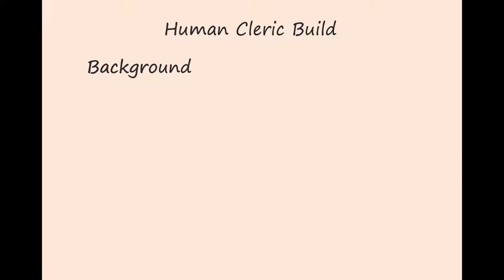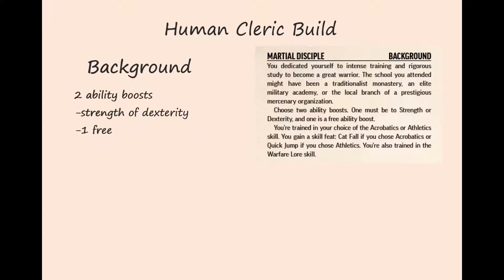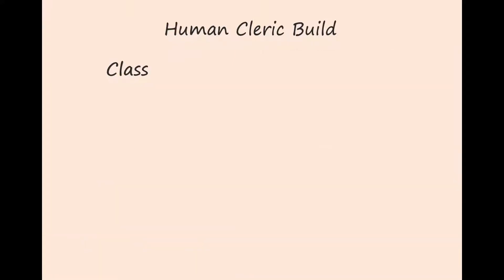For background we choose Martial Disciple. It says you dedicated yourself to intense training and rigorous study to become a great warrior. Martial Disciple gives us an ability boost to either strength or dexterity and a free ability boost. It also gives us a choice of either athletics or acrobatics as a trained skill. We choose acrobatics since we're going to get athletics from our deity choice. Because we chose acrobatics as a background skill we also gain the skill feat Cat Fall — our cat-like aerial acrobatics lets us cushion falls, treating them as 10 feet shorter. Finally, we're also trained in the lore skill Warrior Lore.